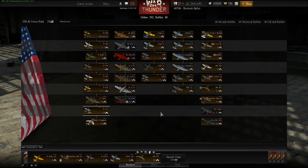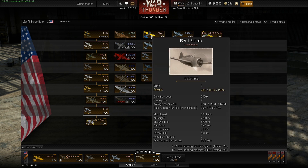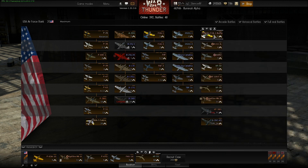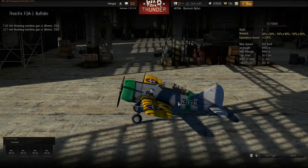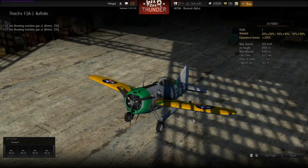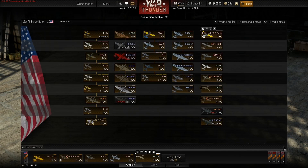Next, we have a rank 1 premium aircraft which is basically the same as the regular F2A, but as a premium with the name of a famous pilot. It has a special skin and you can get it for free — I got mine for free just by winning a battle. Every nation got one rank 1 premium aircraft.